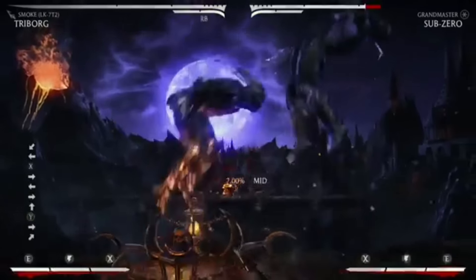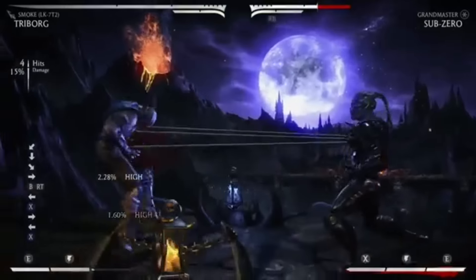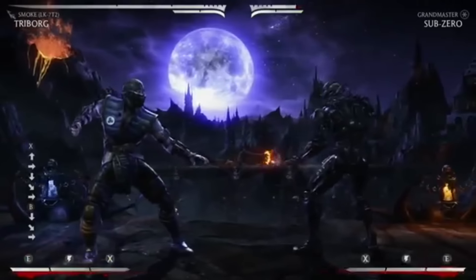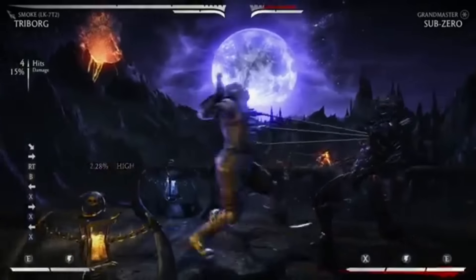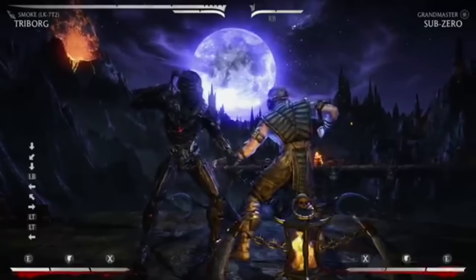He's got his air throw coming back as well, and then he has his teleport. His normal one will just do the straight knockdown, and the EX one will pop him back up so you can spear and continue to combo.